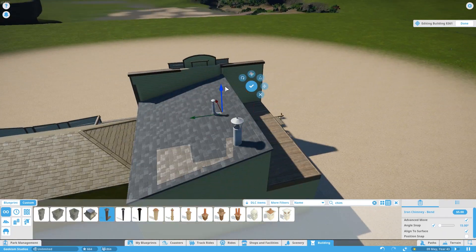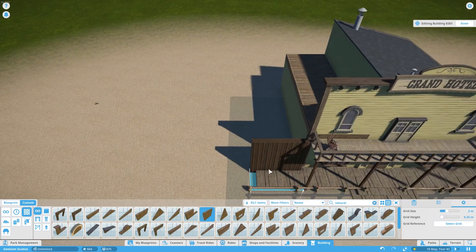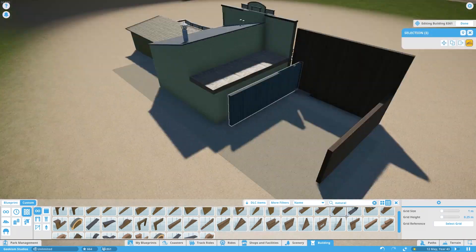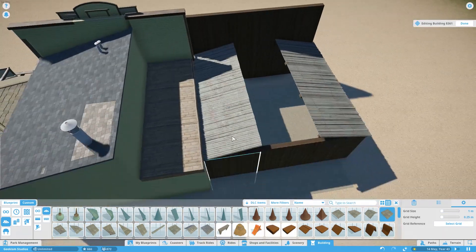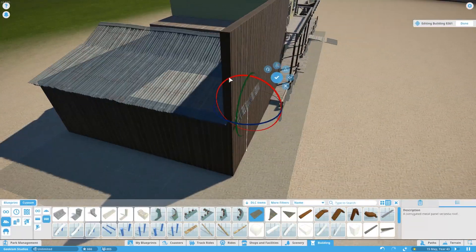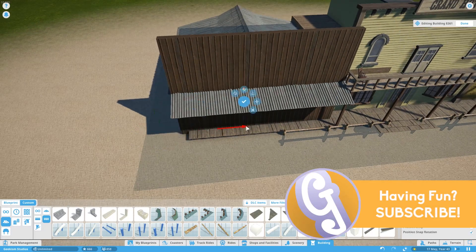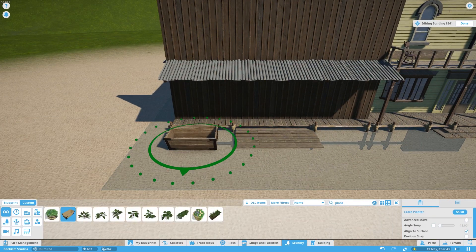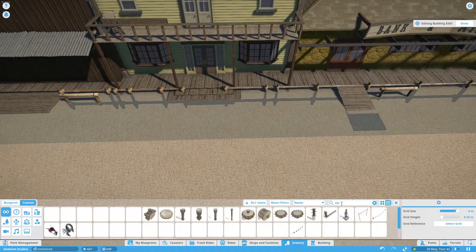One thing we're going to do as well as just building the set is turn this into our first kind of effects show. If you've ever been on one of these back lot studio tours at Universal or Hollywood, they often have these larger sets set out and use them to demonstrate practical effects — fire effects, water, things like that. There are a couple of notable famous ones, like the Subway one where a lorry falls through and catches fire, and also water ones where water gushes through a set.